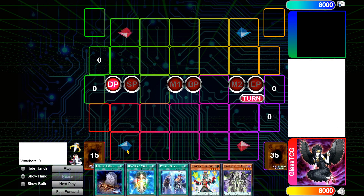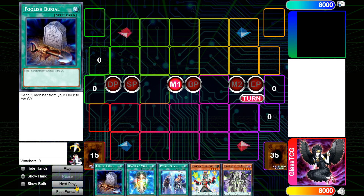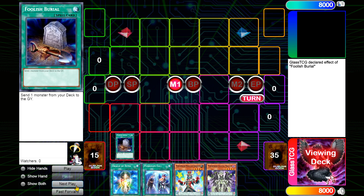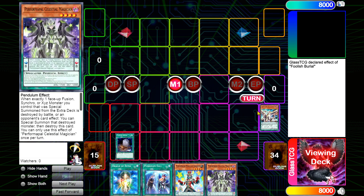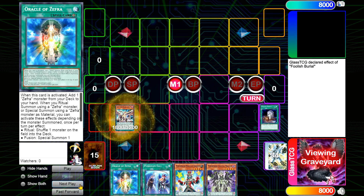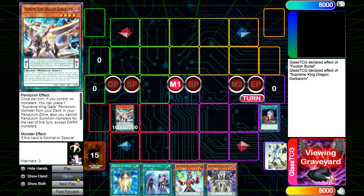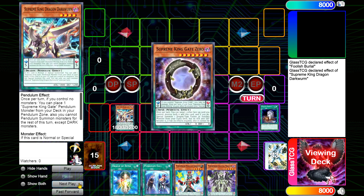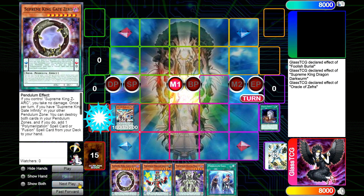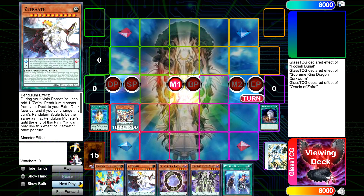We're going straight into combo number two. This one's roughly the same concept. We activate Force Burial, dumping a copy of Dark Worm. We then summon Dark Worm using its effect, allowing us to get Gate Zero from deck to hand. Once that happens, we activate Oracle Zephyr on our list to add Zephrath from deck to hand.